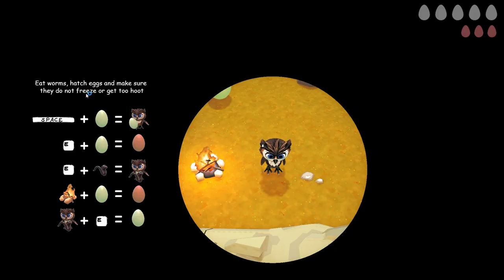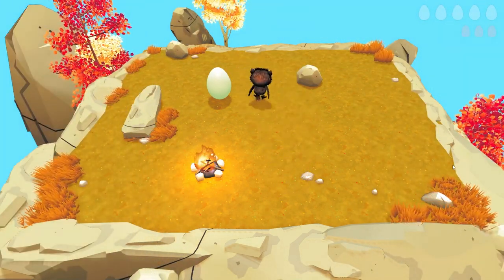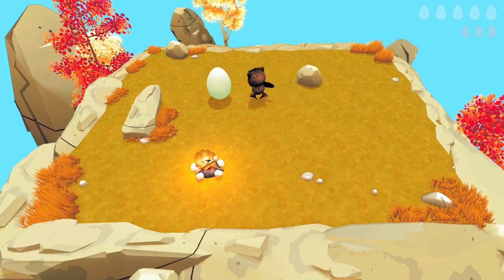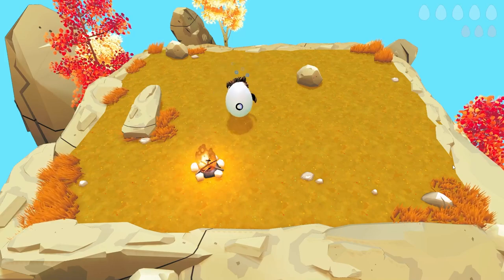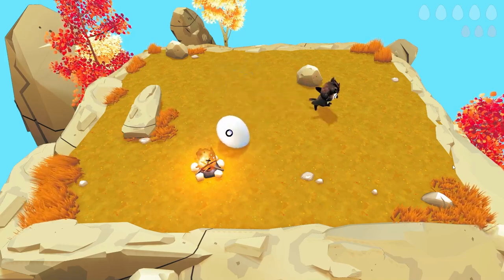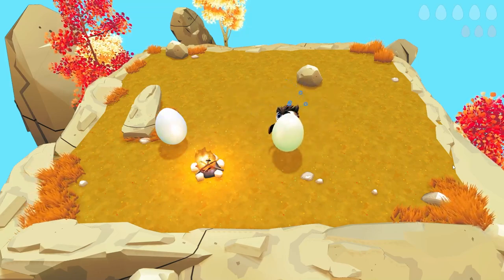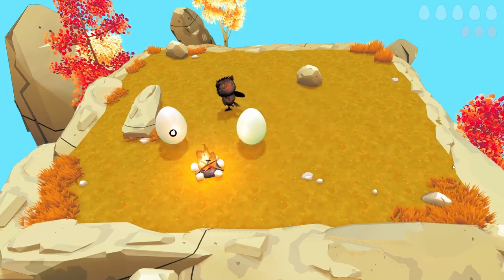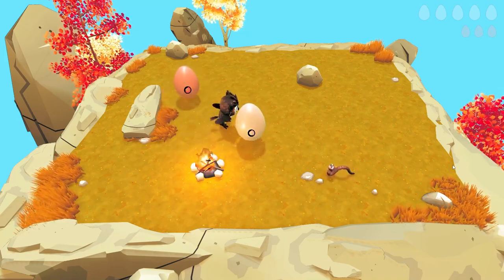The game looks a little bit like this. It is about an owl trying to hatch its own eggs. You get the eggs by keeping them at a specific temperature. This one here is at perfect temperature, but if we leave it in the open for too long it's going to start to go cold. So let's grab it and bring it next to the fire. I just ate a worm so I can lay down an egg. If you leave them a little bit too long next to the fire they're going to start to burn, and we do not want that.